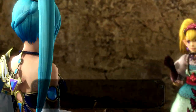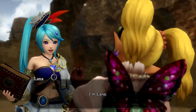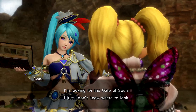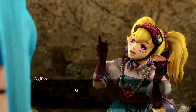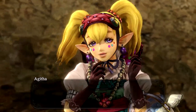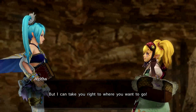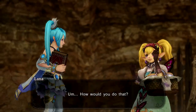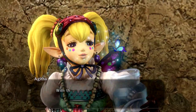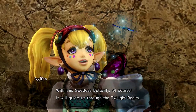The dialogue plays out: 'Are you all right?' 'Yes — and you might be?' 'I'm Lana. I'm looking for the Gate of Souls, I just don't know where to look.' 'Gate of Souls? Never seen one before. But I can take you right where you want to go.' That makes no sense, Agatha — if you've never seen one, how would you know? 'With the goddess butterfly, of course. I will guide you through the Twilight Realm.'